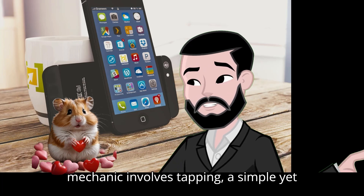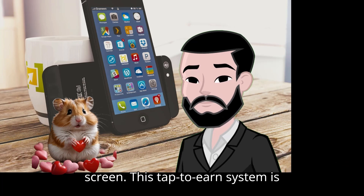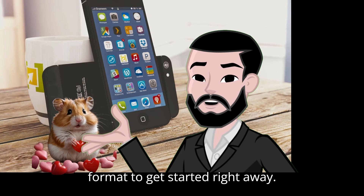The primary gameplay mechanic involves tapping, a simple yet engaging action that allows you to mine hamster coins by repeatedly tapping your screen. This tap-to-earn system is similar to the NotCoin game, making it easy for players familiar with that format to get started right away.